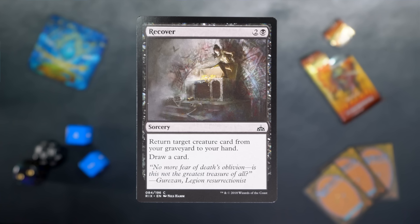It wasn't amazing, but a 2/4 blocks nicely. Recover — two and a black for a sorcery. Return target creature card from your graveyard to your hand and draw a card. I just like effects like this in limited — getting the creatures back. It's good stuff.